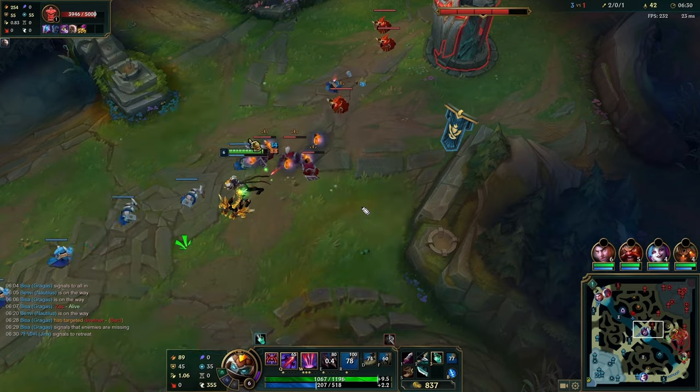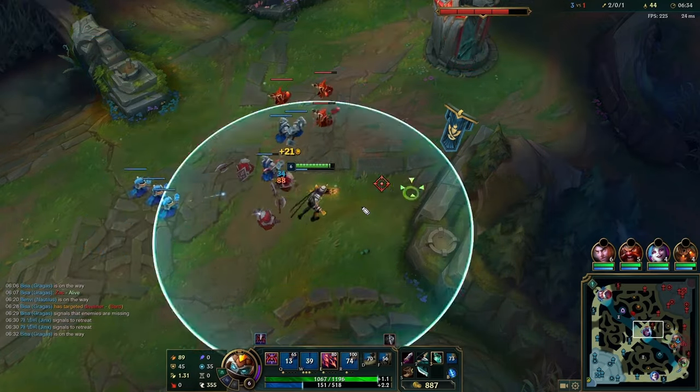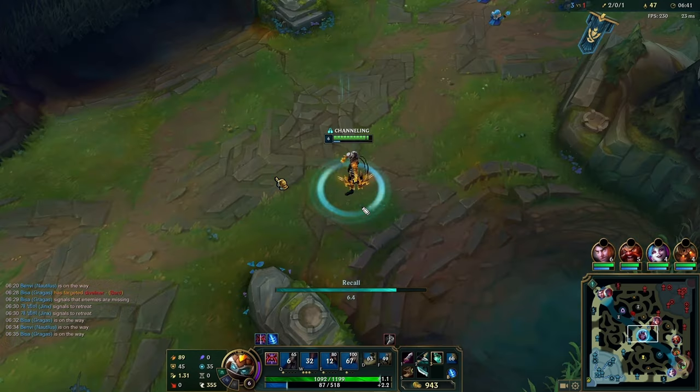Most importantly, if you press WQ and you're charging it as you get CC'd, both your W and your Q will go on cooldown. So it's really important that you only use your WQ when you know absolutely 100% you cannot get interrupted.